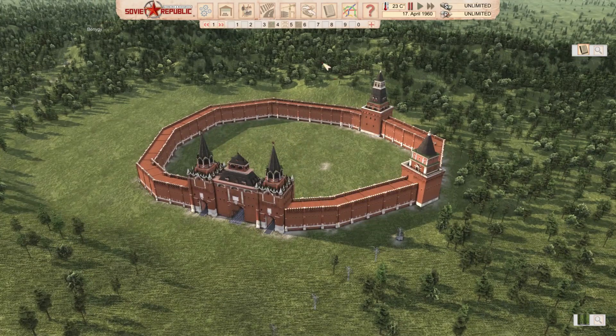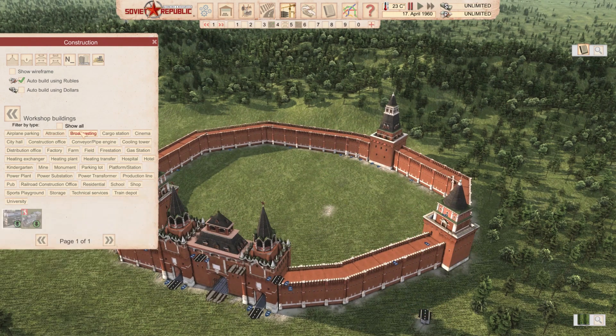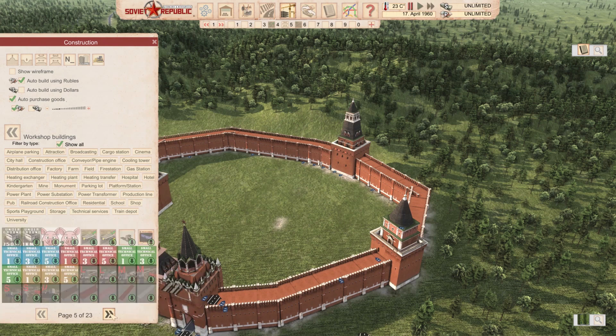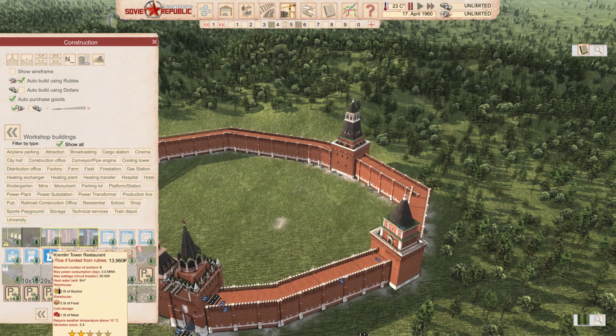Kremlin. Not even sure where this is located exactly. These towers are actually counted as attractions. You have a couple of towers you can see here — this is a smaller one. The other one would be a restaurant. Let's see — hotel, unfortunately not. We will go to pubs. Kremlin Tower Restaurant is under pubs. You can find all of them when you show all the mods and go all the way to the end. Since I just installed it, you will find all six pieces here, including the Kremlin Tower Restaurant.